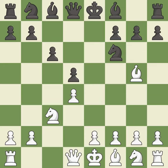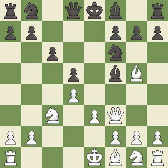c6 supports the d5 pawn and allows the queen to develop on the queen's side. e3 supports the d4 pawn and allows the light-squared bishop to develop, getting it into the action. This activates a piece and simultaneously wins time by attacking an opposing bishop, putting the bishop on a safer square.